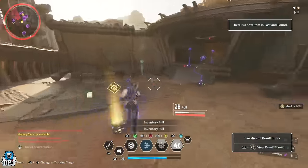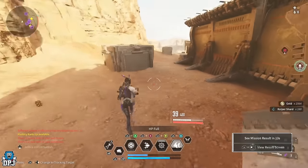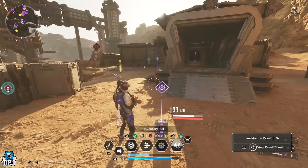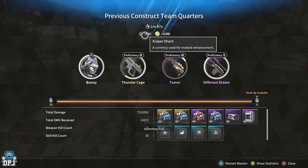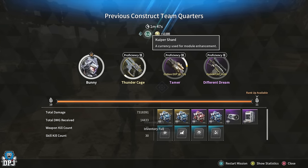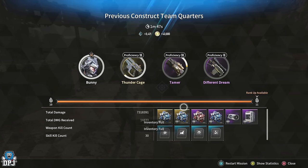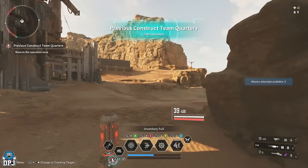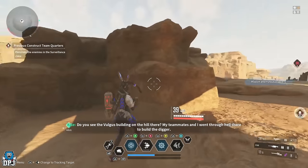That's the end of the run. Run around, collect any materials and Kuipers, and you can simply restart the mission. For that run I did it in one minute 47 seconds and got 3421 Kuiper — I normally get around the 3000 mark. You can restart the mission or just run down to the point at the bottom of the hill and start it again.